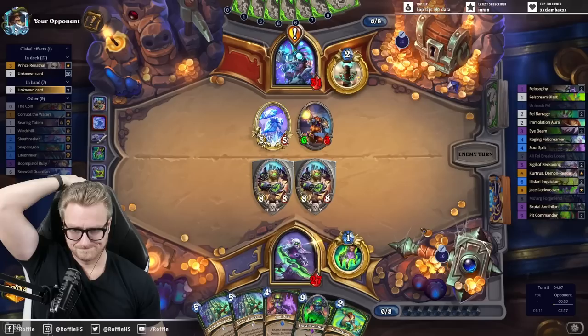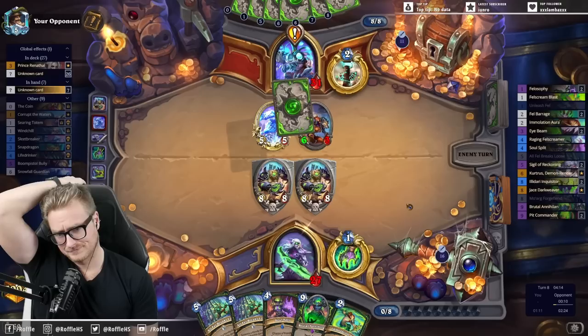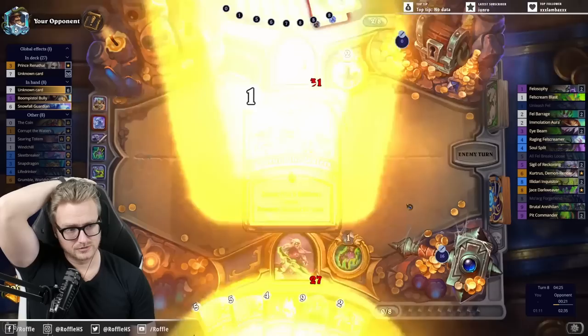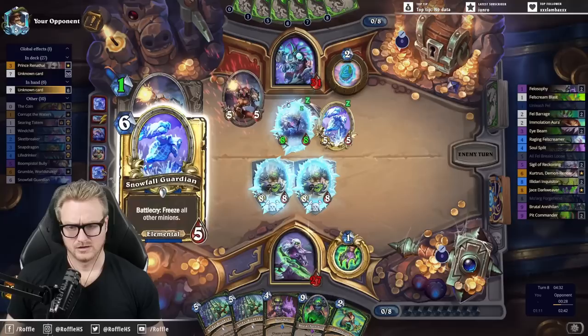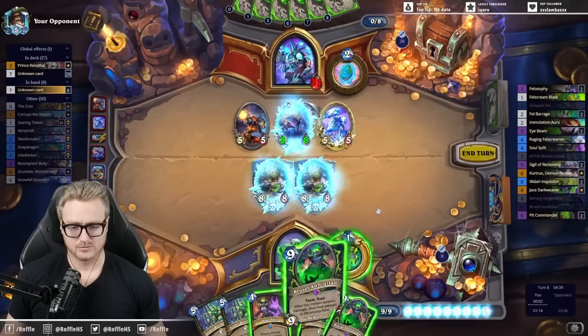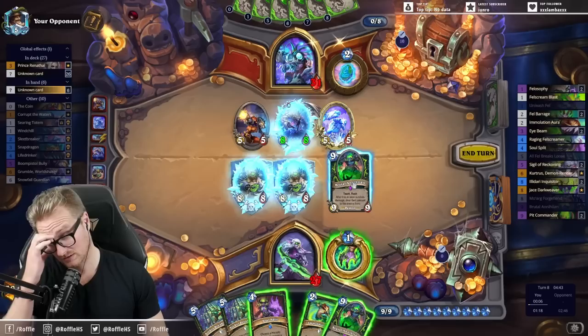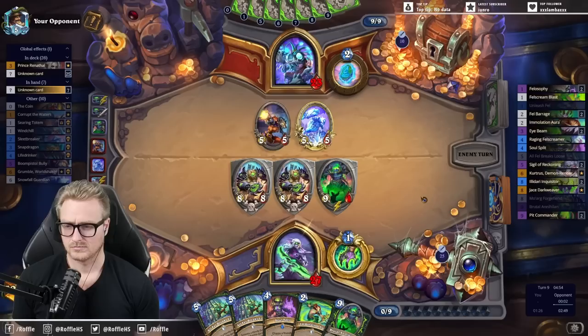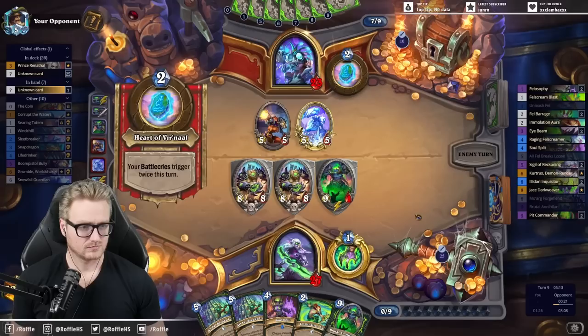I'll start getting these dead for the fell. Next turn I play the Annihilon into the snowball. We're into the Grumble. Probably needs to be the Grumble because otherwise they can just Shudderwalk and essentially have their combo. Although the Grumble isn't attacking here. Parrot would be a concern. Kinda does look like Reno though, which also might be its own problem.